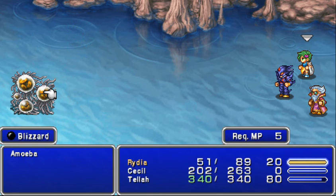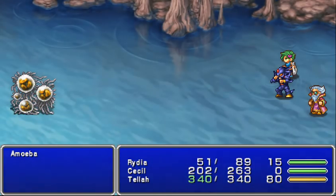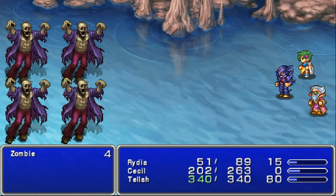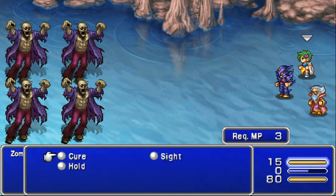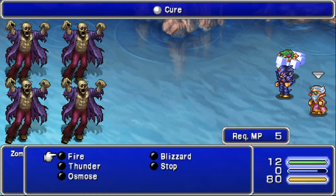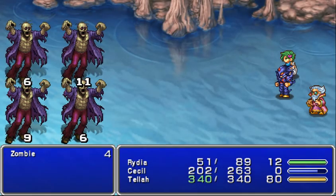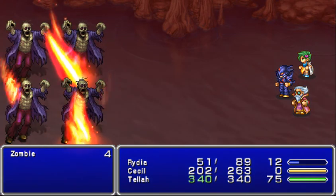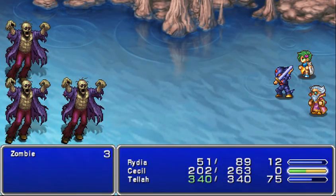We can use Ryda here. Now here you can actually fight them because you do have Tella. Cecil is pretty much useless in these fights. We're going to cure these guys with Ryda and have Tella use fire, since Ryda doesn't have fire yet. It's almost a waste of MP to cure them, but at least it does a little damage.